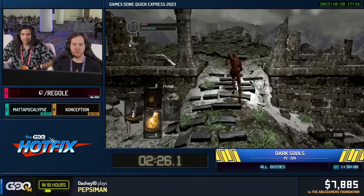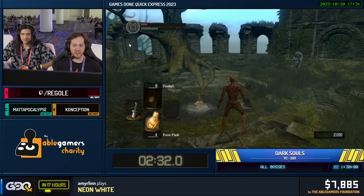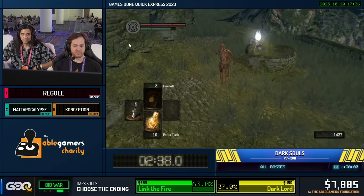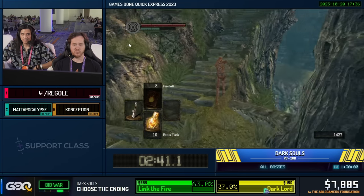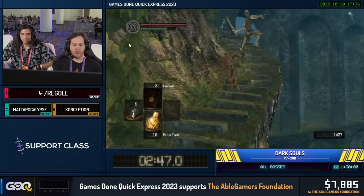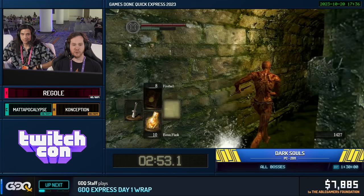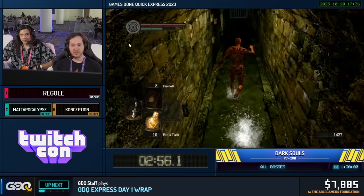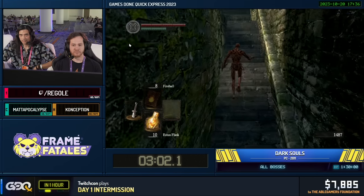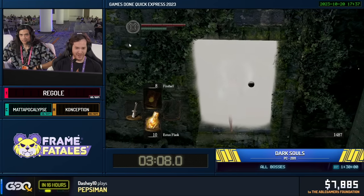The main goal right now is to get to Anor Londo to acquire the Lord Vessel so we can warp freely between bonfires, and get our main source of damage for the whole run. While we do that, we're going to be killing bosses and acquiring gear on the way — just because it's faster to do them now than it is to backtrack. The first one coming up is Taurus Demon.